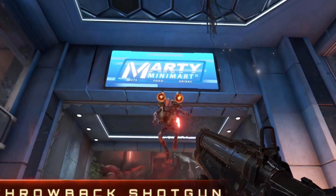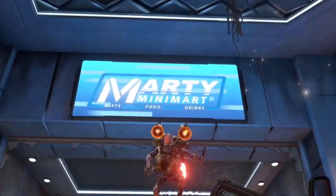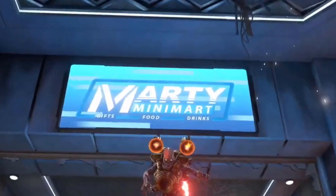The next scene shows a part of earth and could be a really big easter egg. Right behind the revenant you can clearly see a sign saying 'Marty Minimart.' I'm pretty sure this is referencing Marty Stratton, one of the top developers for Doom Eternal — if not, it's a waste of a great opportunity.